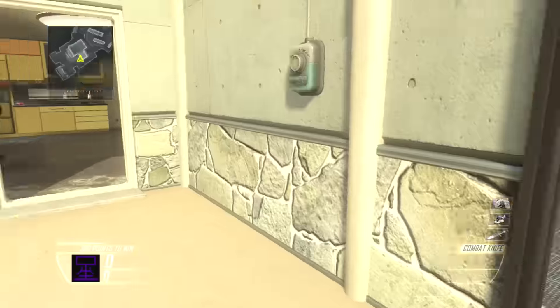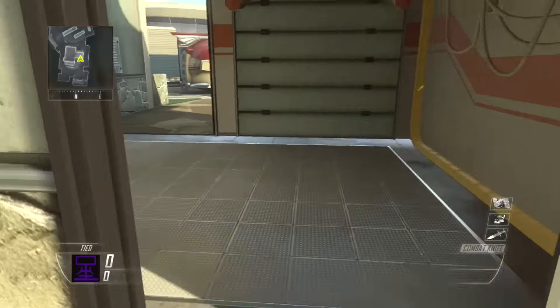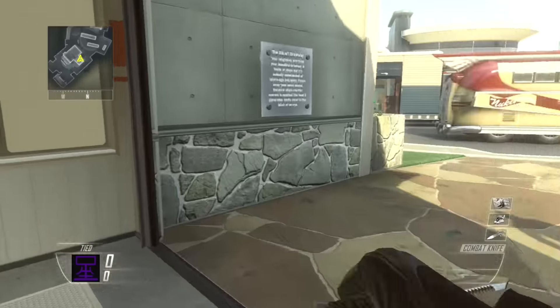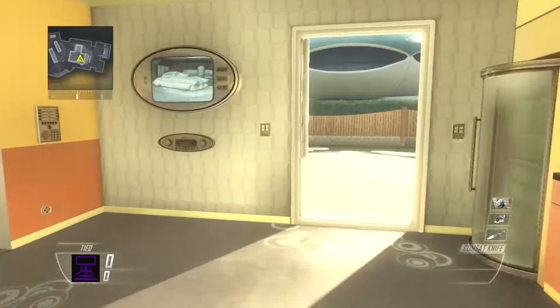The first thing you're going to want to do is kill the first person anywhere in the back here — anywhere in this garage area right here. You can't be over here or they won't spawn there. You have to kill them anywhere back here in this techno void area.